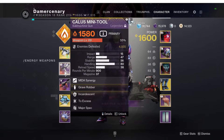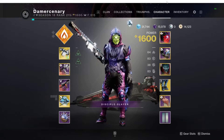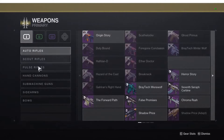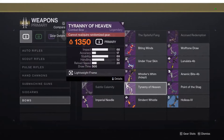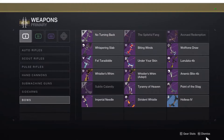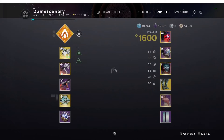For your energy, I would go Callus Mini-Tool, or I would go with the Strident Whistle Bow for Overload. Or you could even go Tyranny of Heaven — one of my favorite bows. Or you could go any other bow with a Champion mod; it literally doesn't even matter.